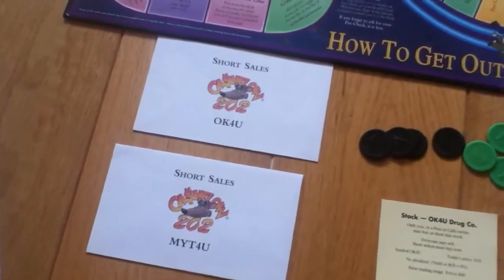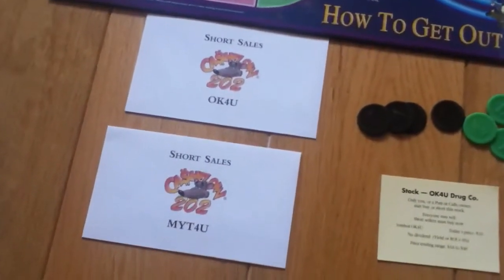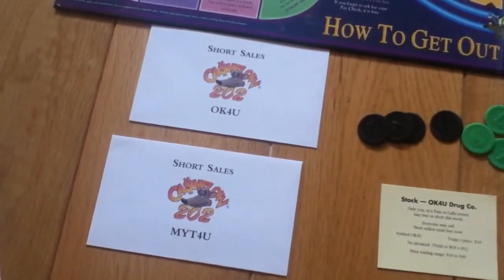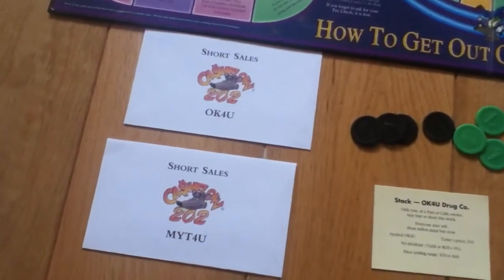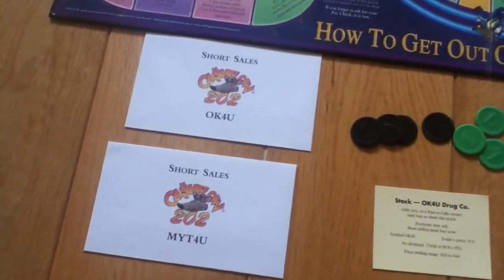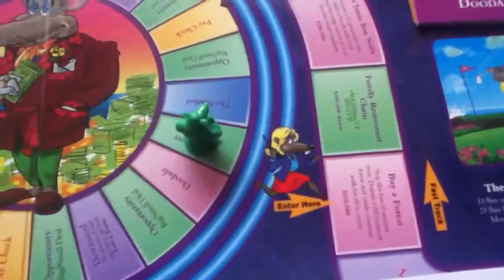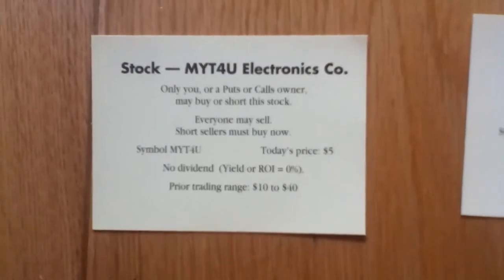Each player in the Cashflow 202 game gets given two envelopes, one OK for you and one MYT for you. These are specifically for shorting those two stocks. In the 202 game there are now only two stocks to buy and sell. So if you land on a green slice in the rat race and you pick up a capital gain deal card, you might pick up this one which says MYT for you is now at $5.